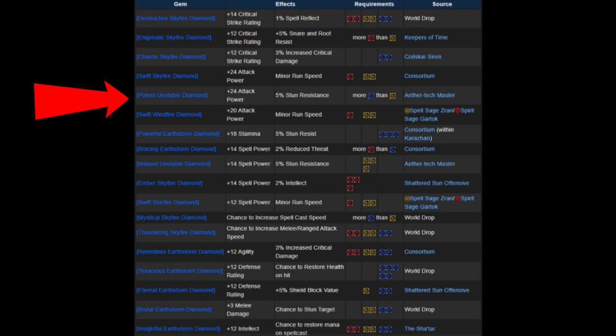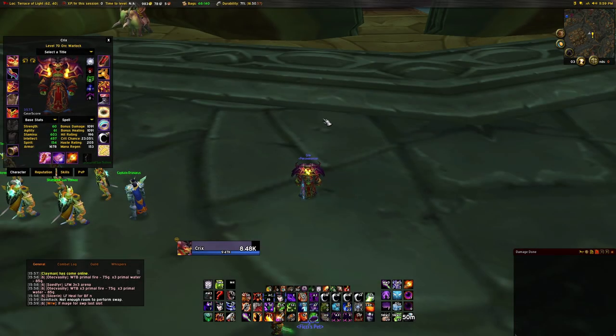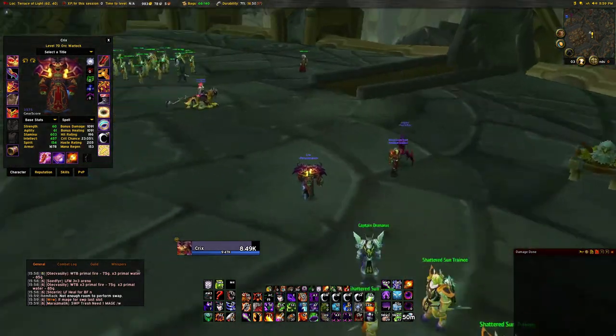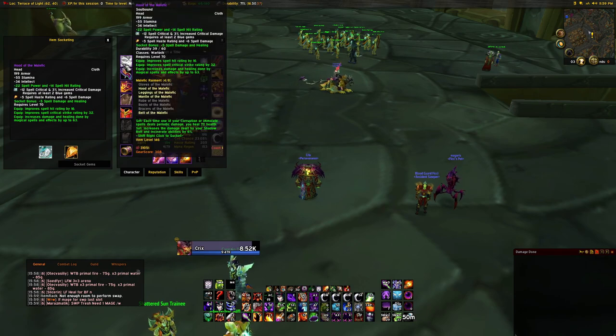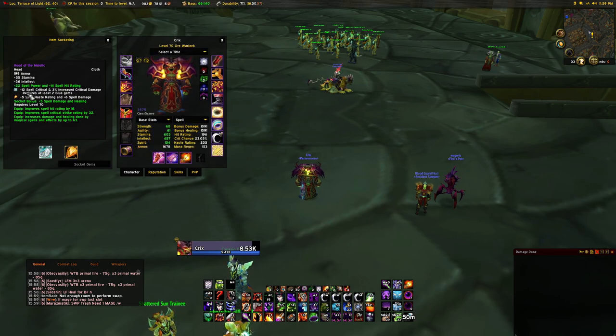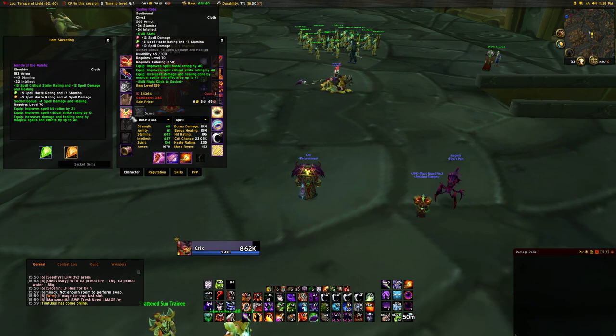Now let me show you in-game how meta gem activation works. This is my character — if I shift right-click my head piece it opens up my gear. Meta gems are only in the head slot. This meta gem gives me 12 spell crit and 3% increased critical damage. However, I need at least two blue gems somewhere on my gear. Mine are in my shoulders. This is my blue gem, and this green gem counts as both yellow and blue — so it counts as a blue socket as well.